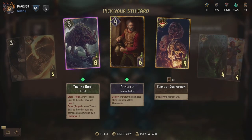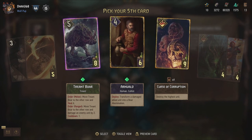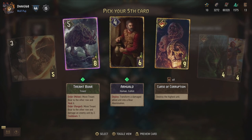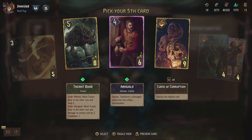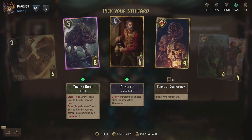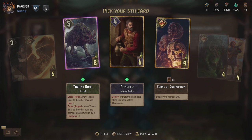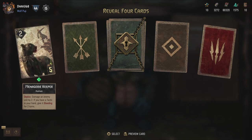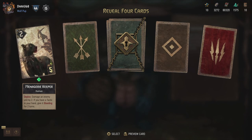Another purple - Triant Bore. Move Triant Bore to the other row and heal it on melee, or move Triant Bore to the other row and damage an enemy unit by two on ranged. With a cooldown of one, so you continuously move that unit - good for a movement deck. And then we get another Curse of Corruption, which sucks. Arnwald - transform a damaged allied unit into a Bear Abomination. I'm gonna go for the Triant Bore - looks like a really cool creature as well. A tree made Bore. Then there are bronze cards I haven't seen yet - Menagerie Keeper: damage an enemy unit by two. If you have an attacked card in your hand, give it bleeding for two turns as well.